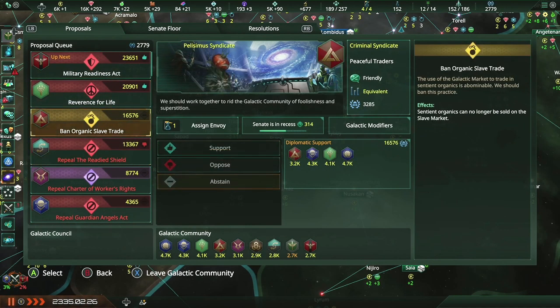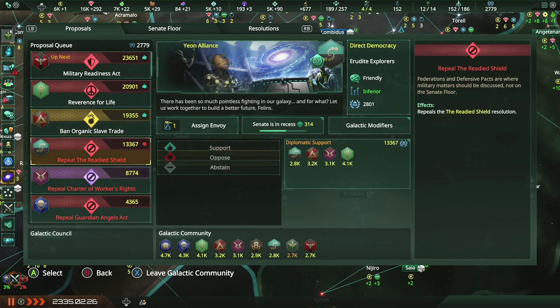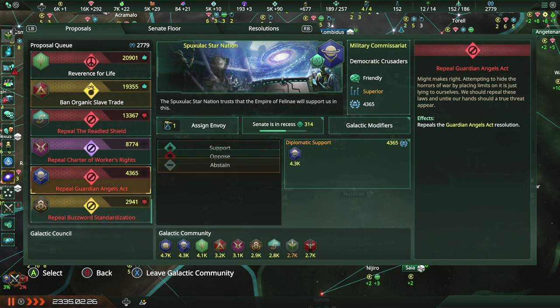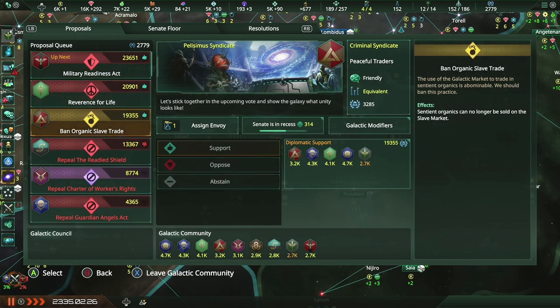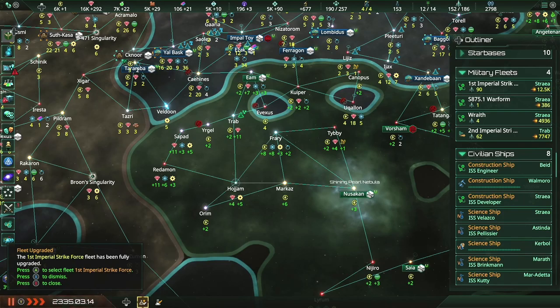Ban organic slave trade — 'we should work together to rid the galactic community of foolishness and superstition.' I am more than willing to jump on this boat, absolutely. To declare your support for this resolution, adding your diplomatic weight to its total support in the queue — I'm gonna do that for sure. 'The use of the galactic market to trade in sentient organics is abominable. We should ban this practice.' Perfect! I was hoping something like that would happen. I love it.